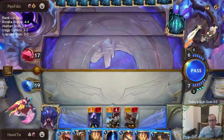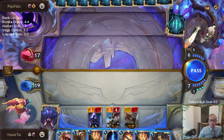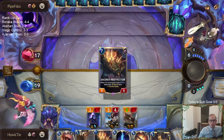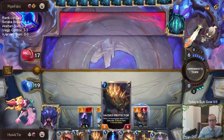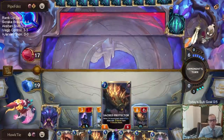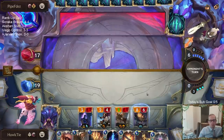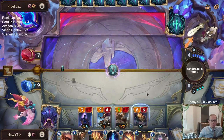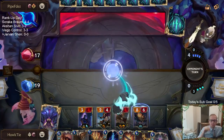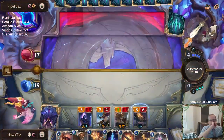They have ten cards in hand. If I pass and they also pass, they burn their top card. This thing's an 8-6 — an 8-6 kills people really fast, really fast. Oh, this thing's huge.